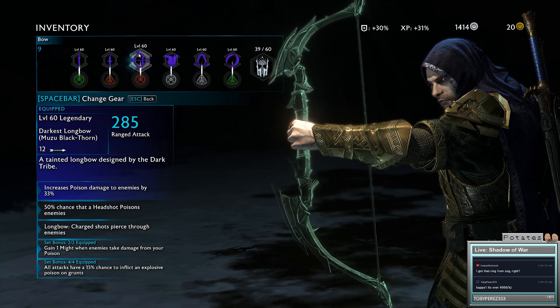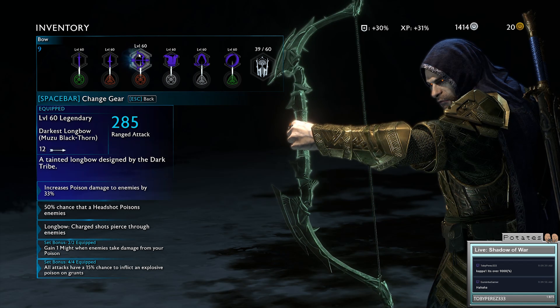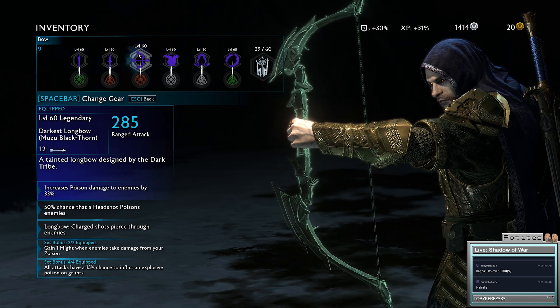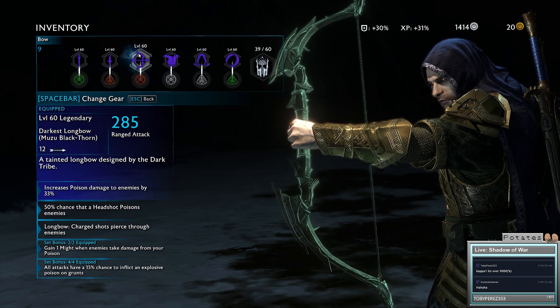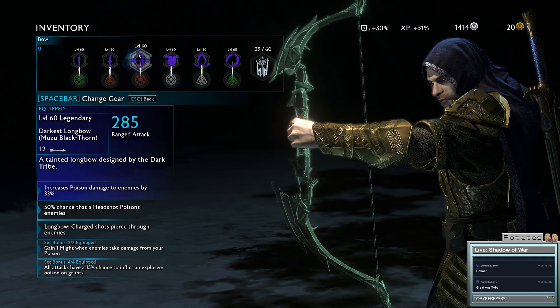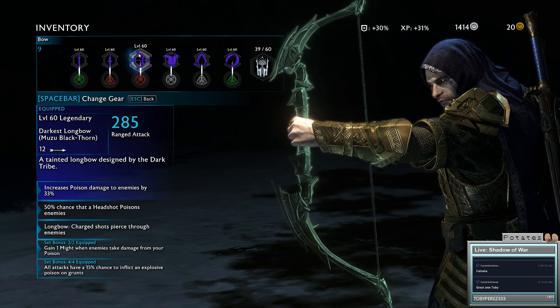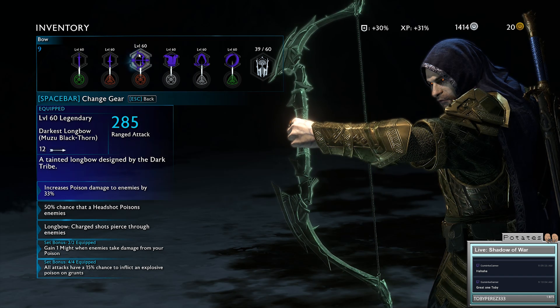We have a further 33% - 33 plus 33 plus 33 is meant to add up to 100% extra poison damage. It's actually 33.3%; they just don't want to get into decimals. So now with the bow, we have 100% extra poison damage.